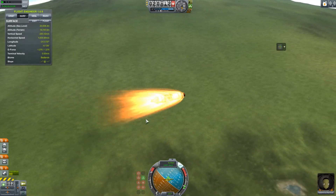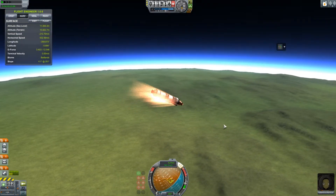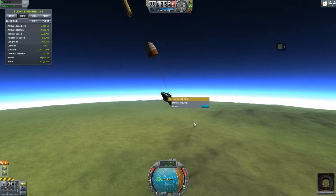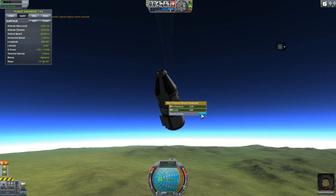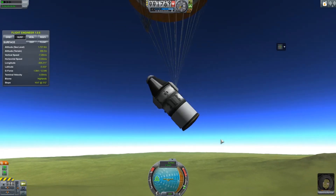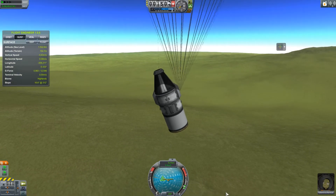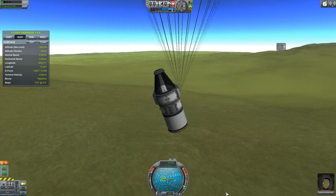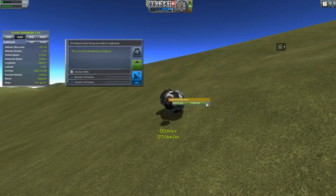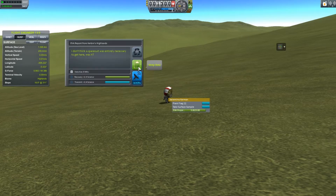There is one mistake I will point out quickly here towards the end. You'll notice I still have the rocket attached. I had planned on deploying the parachutes and using the rocket engine to help slow down. But I forgot about the Separatron, and when I hit the space bar it didn't deploy the parachute — it separated the fuel tank. Apparently I also burned out one of my parachutes. Don't know when or how that happened, but apparently it happened.